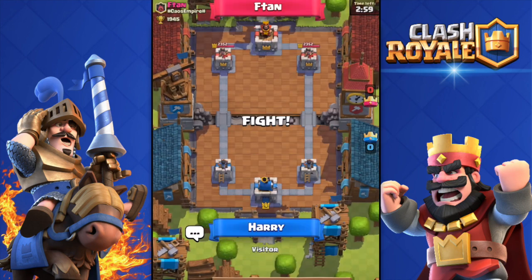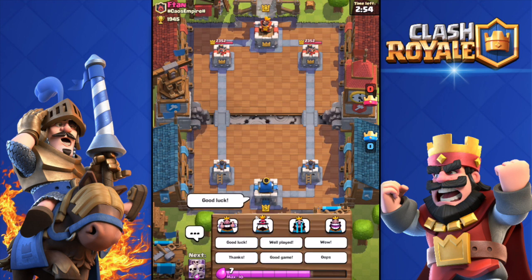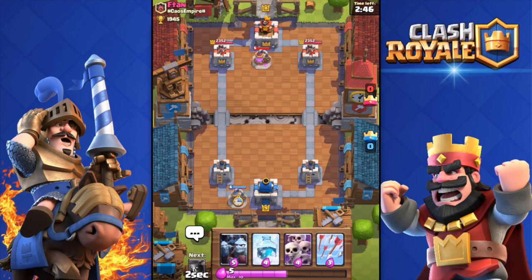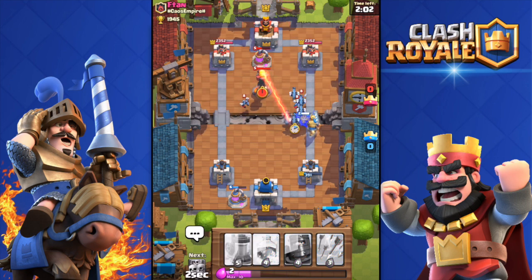Let's get to the live attacks and show you the combos. Going against Eftan — good luck. He's from Chaos Empire. He dropped the Elixir Collector; we're going to do the same and wait for double elixir. I don't have the PEKKA yet, so I'm going to drop the Skeleton Army to counter that Royal Giant. He's gonna zap — no, he didn't. We can do the double Prince combo right now. He almost killed my tower.